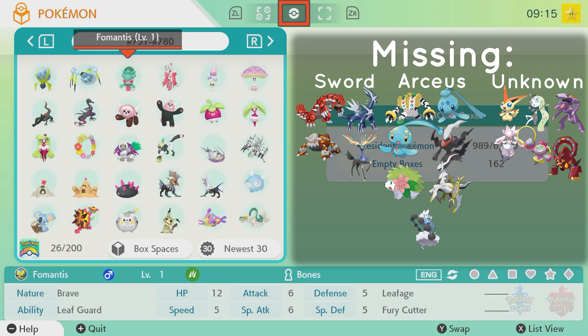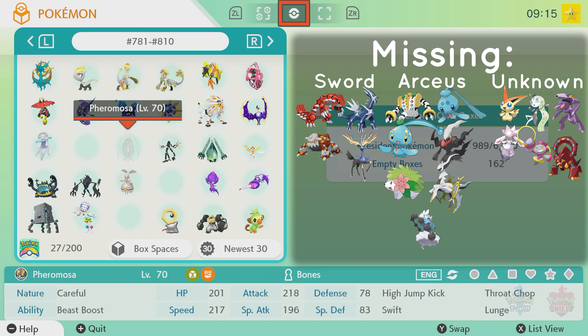Continuing on through, we got 750 through 780. Then 780 to 810 — I'm missing two. Right here, this is Buzzwole, which I can easily get from Sword — that's not a problem. But I'm also missing Marshadow and Zorora. Those two are also unknown, so I don't know what I'm going to do yet.